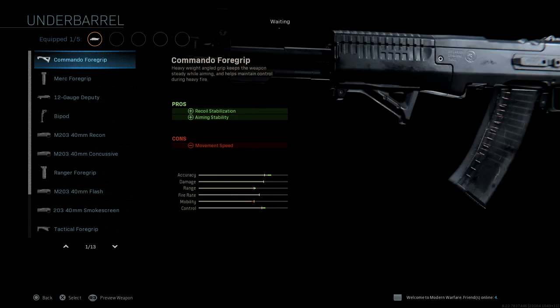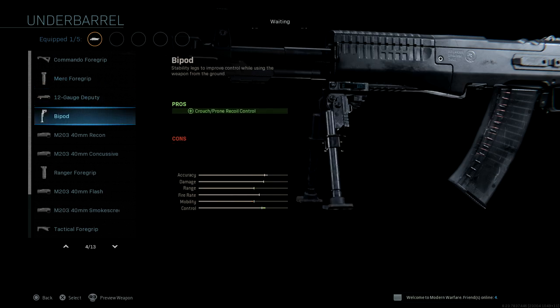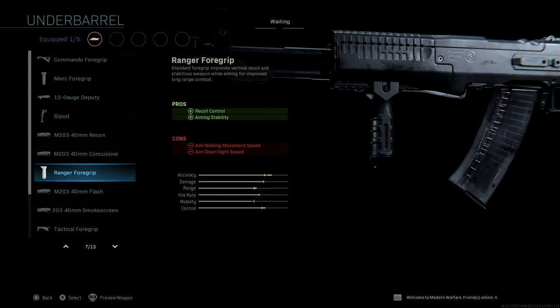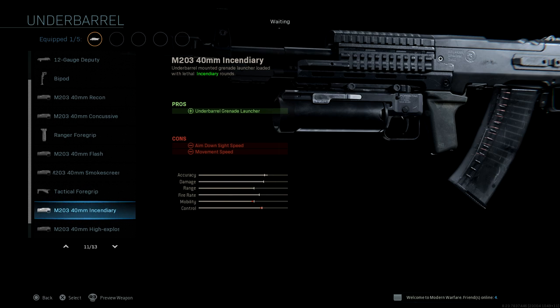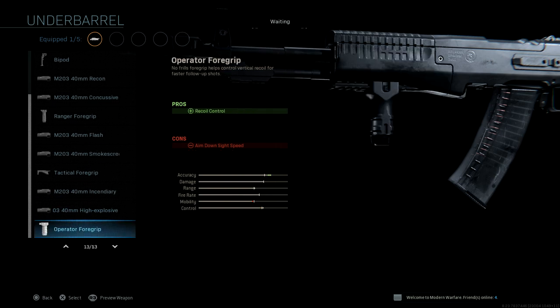For underbarrel, we have Commando foregrip, Merc foregrip, 12-gauge deputy, bipod, snapshot grenades, concussive rounds, Ranger foregrip, flash, smokescreen, tactical foregrip, incendiary rounds, high explosive rounds, and the operator foregrip.